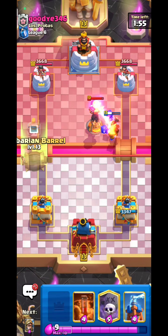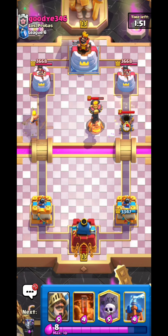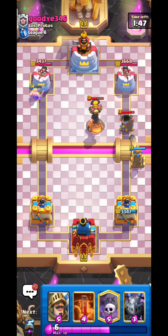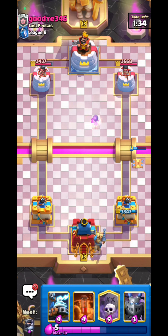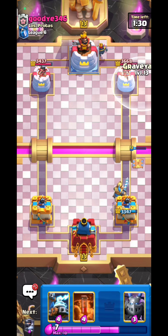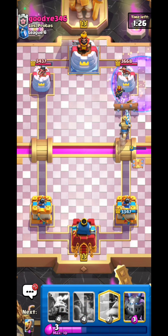He actually has three buildings — this is a massive issue because we cannot rely on our Mega Knight or any ground troops to deal damage. This is why we have the Graveyard. The Graveyard is really helpful here because with three buildings our Mega Knight can never connect.